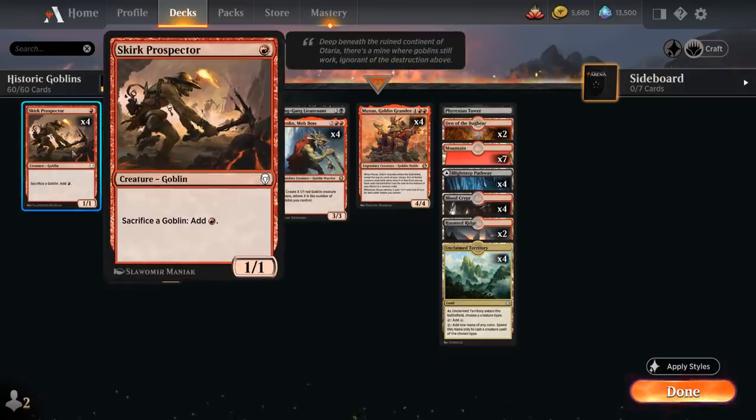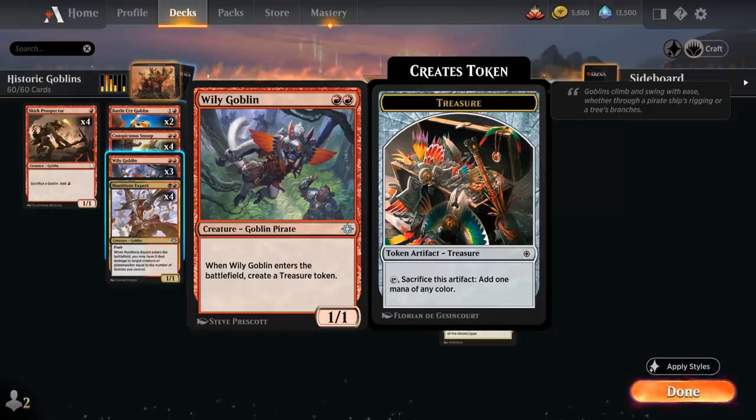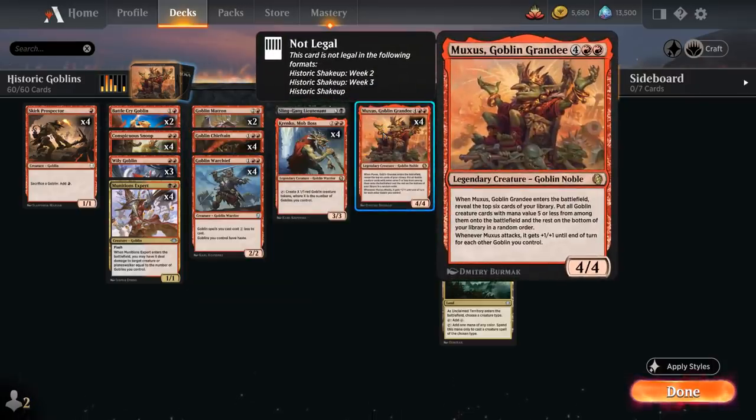So how do we get there? At 1 mana we've got a full playset of Skirk Prospector, a 1/1 Goblin that can sacrifice any Goblin to generate a red mana. We want to keep Skirk Prospector alive so we can sacrifice Goblins and cast more from hand to combo off in one big turn. At 2 mana, 3 copies of Wily Goblin — a 1/1 that creates a treasure token when it enters — also helps ramp into Muxus. If we go turn 1 Prospector, turn 2 Wily Goblin, turn 3 we could already cast Muxus by sacrificing both Goblins.